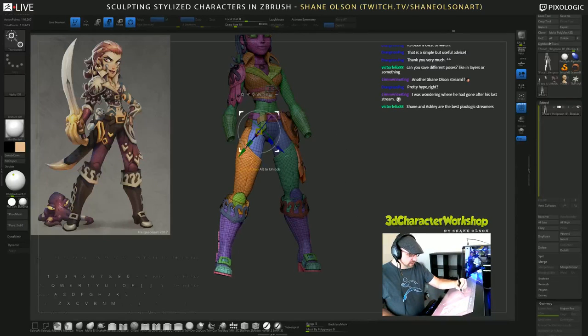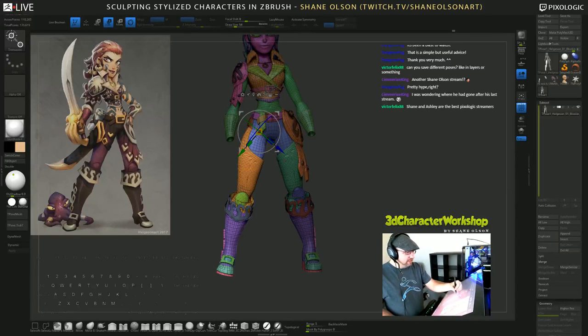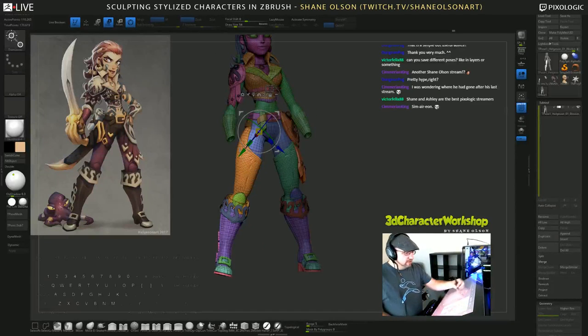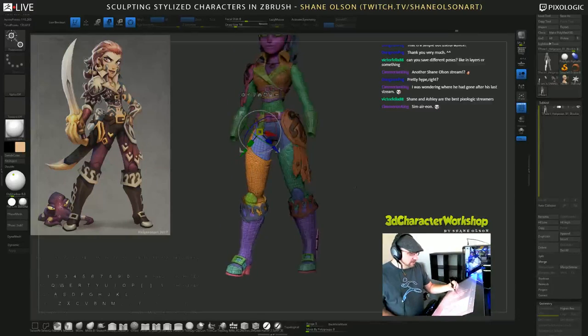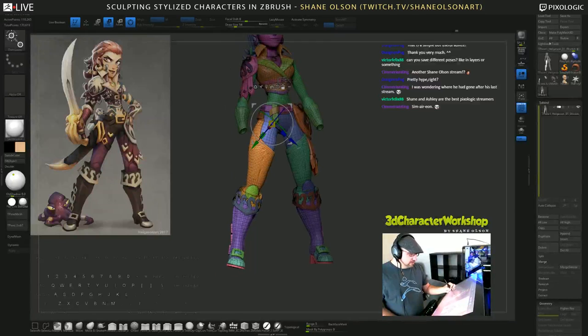I'll definitely have to come back and clean this up because it's kind of a mess. What I'm looking for is the flow — running down the rib cage, around the tummy, and down through here. So you can kind of see that line all the way through. The crotch area is a little off and a little closer than I have it, so I'll need to go in there and clean that up as well.